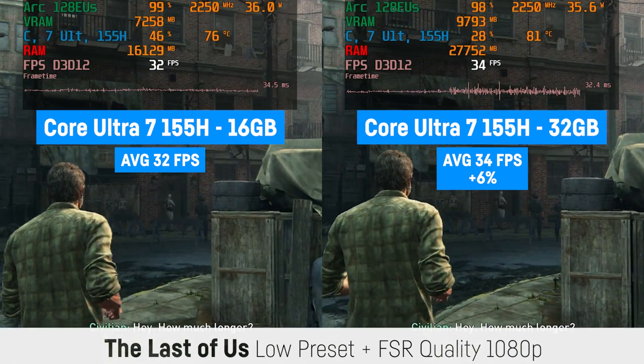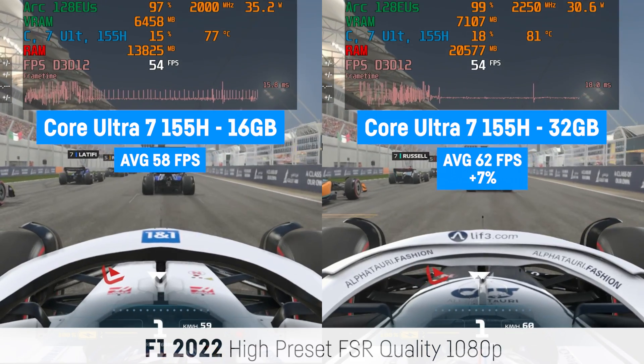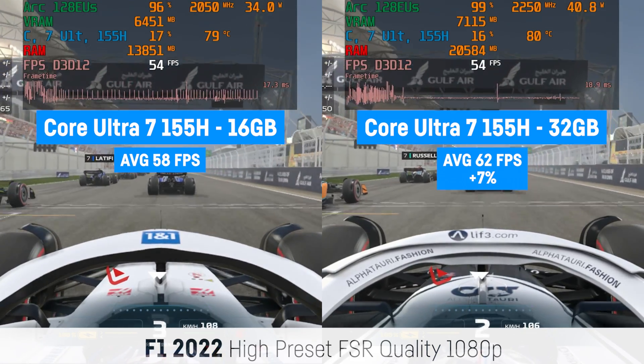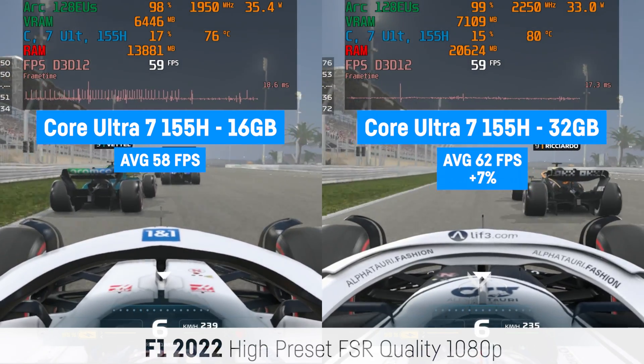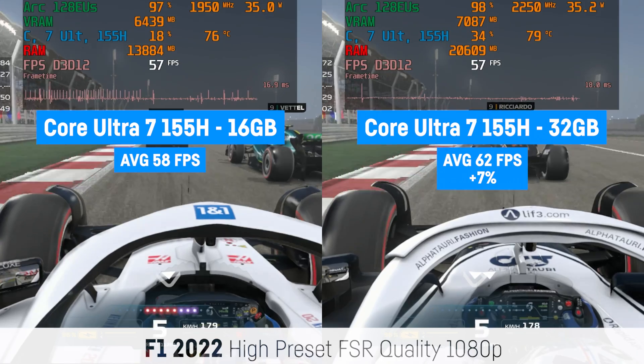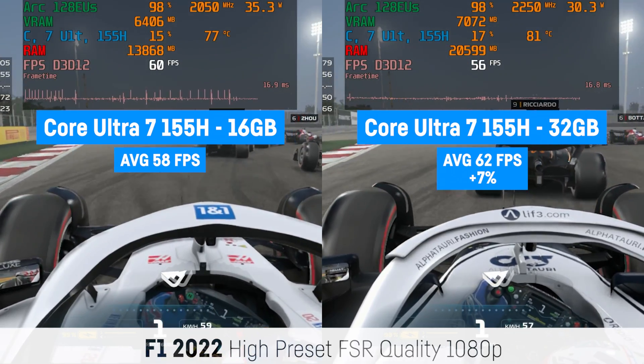In F1 2022 I saw around 7% more FPS on the 32 GB system with 62 FPS over the 58 FPS of the 16 GB system, while the frame time graph also seemed to be more fluid on the 32 GB system.